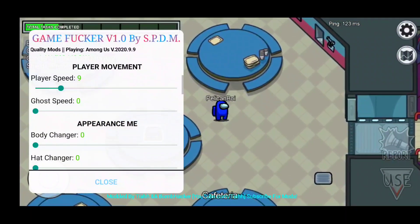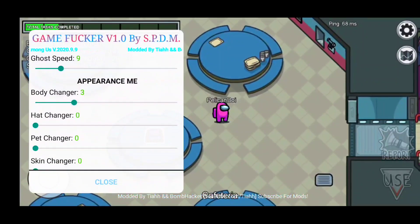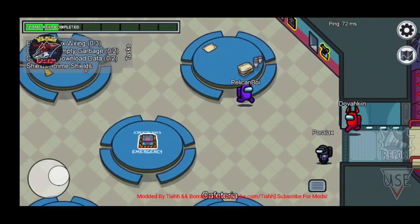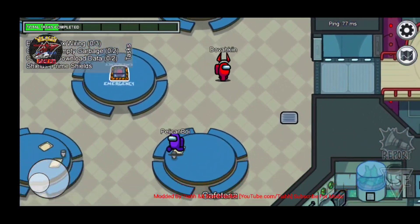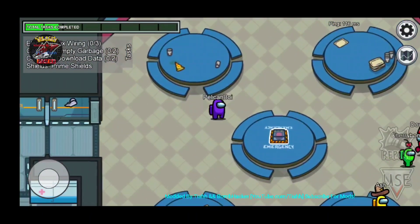We'll turn it to nine. There's also Ghost Speed which you can adjust as well. Then Body Changer - you can change your character to any color you want. If I just want to be purple I can be purple and run around. That guy is probably like 'how are you purple?' Everyone's probably like 'what the heck, you're not supposed to be purple.'